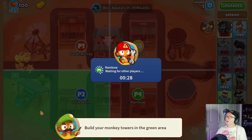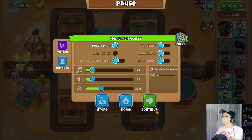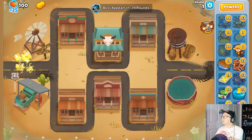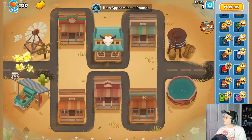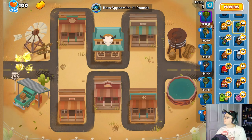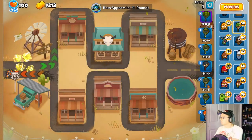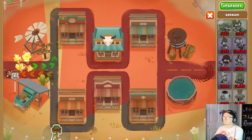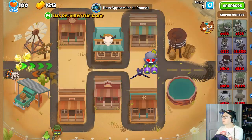Everyone make sure you have Auto Start off. Seems like my section is in the bottom left. Remember, cast drops cannot be used until the round starts, so get your InstaMonkeys out first. Mine was a Sniper. I think Middle Path is good now. There we go — that's my one that was decided by the Spinner.